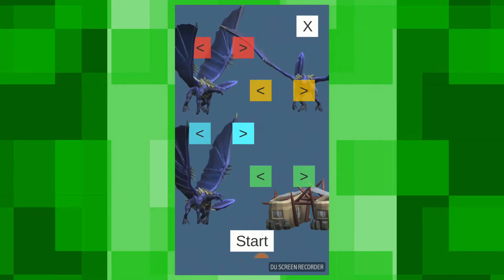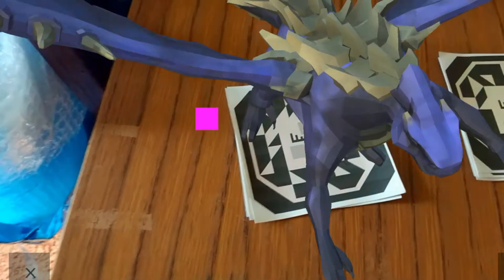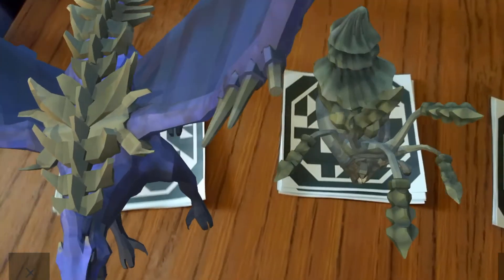Something you can do because it's set up like this is you could set them all to show monsters, and then you could get four of the same model on the tabletop. So here we have two of the flail snails.